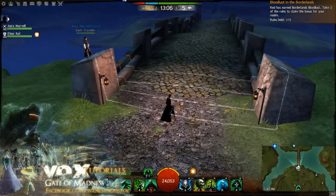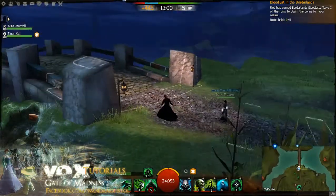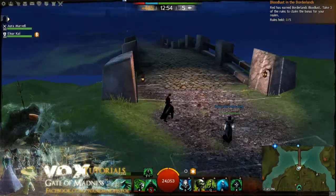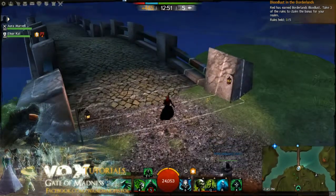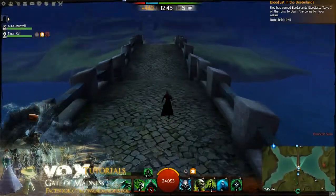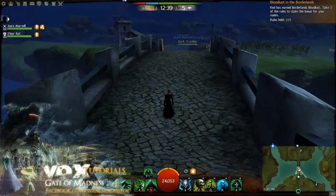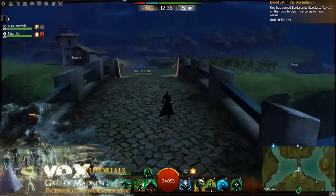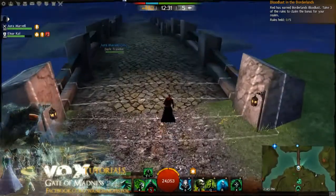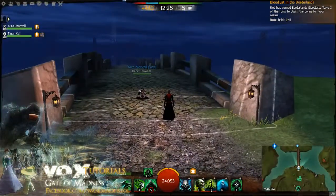Josh says that anyone with stealth, like a thief or a mesmer, can throw these traps down from stealth. Hostiles in the area will trigger these upon walking on them, and since it's 1,200 range, it could remove supply from that far away. With both traps down, we're going to remove 10 supply from anyone who walks over this point. 5 supply removed — isn't that fantastic?